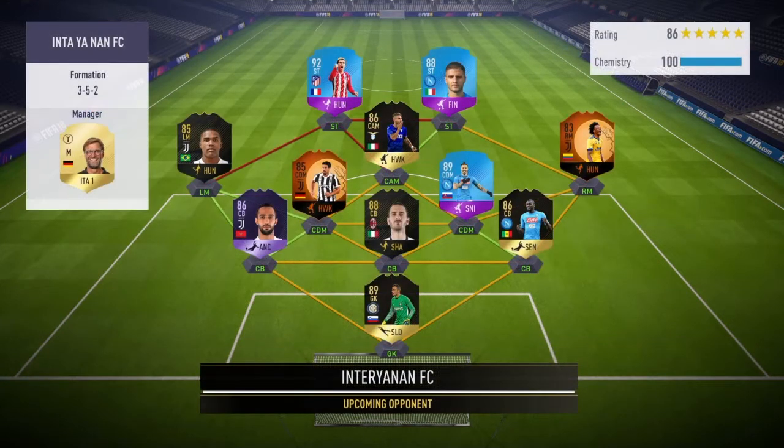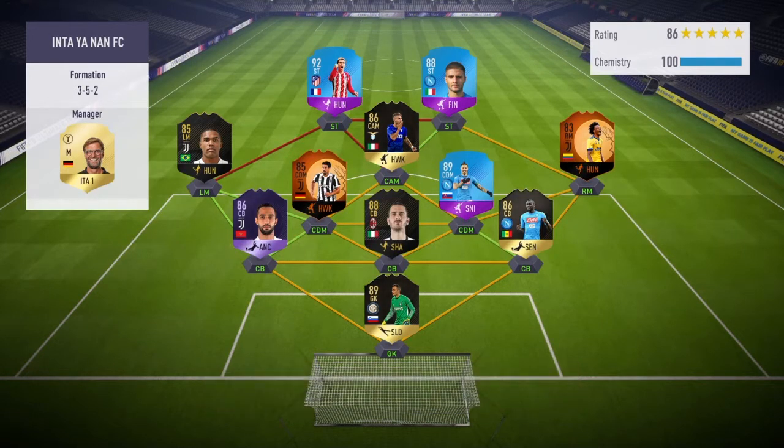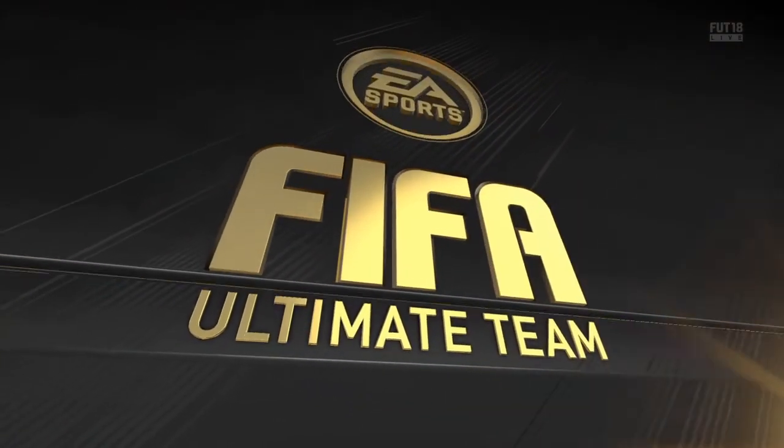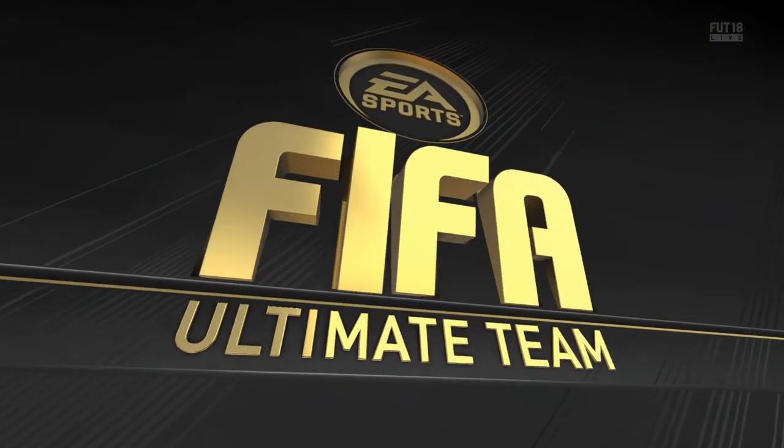Alright, jumping into the game now. Let's have a look at this guy's team. By god, he does have a nice team — bit of an odd formation, don't really see it that much, and a bit odd with chemistry. He does have 100 chem with SBC Griezmann up top, foot swap Inzaghi, and SBC Hamsik. He's got a very nice team — it'll be interesting to see how it goes in game. But our team is going to be good.